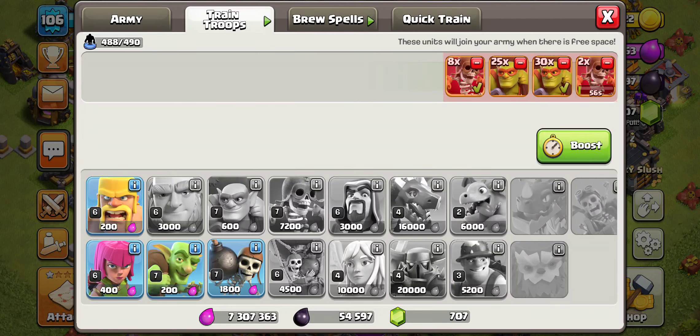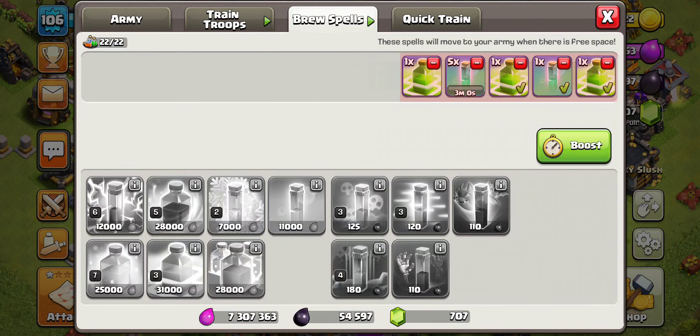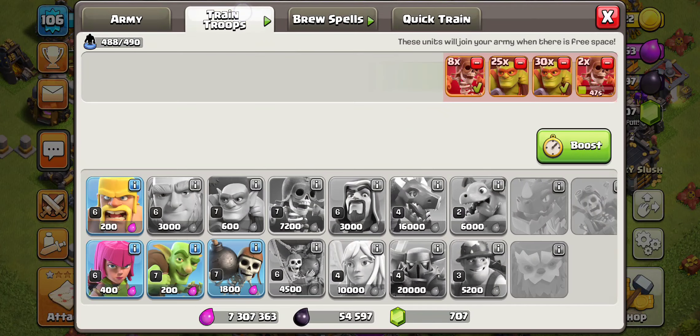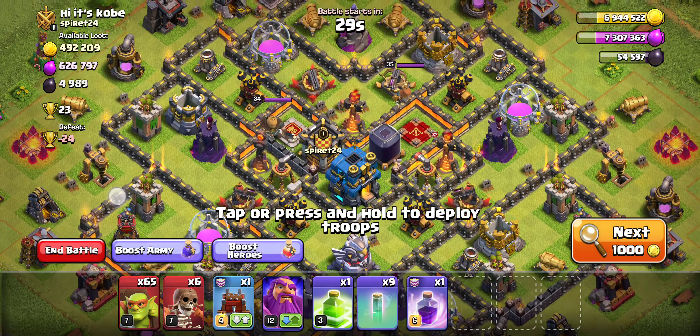We have 1 jump spell, so we can do something like that to fix it up. So that's 1 out of 5 — let's go and make it 2 out of 5.